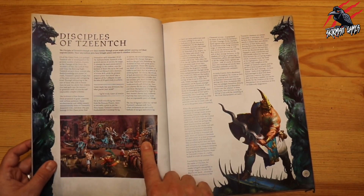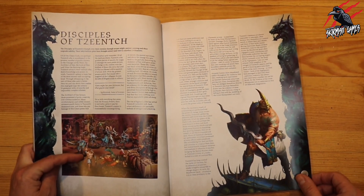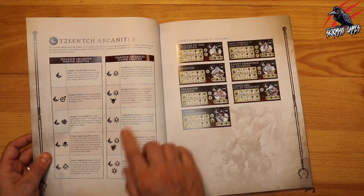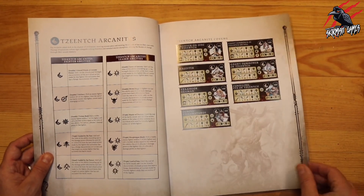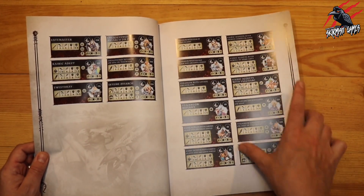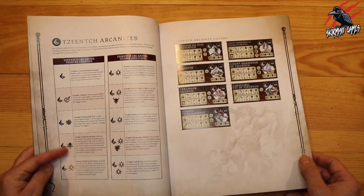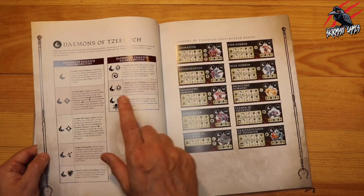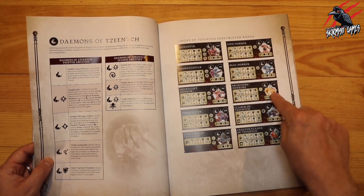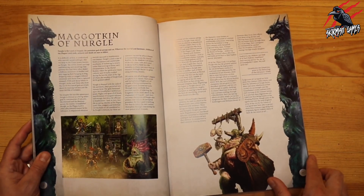Our Disciples of Tzeentch — these are great miniatures; I love these and can't wait to pick some up. I hope they bring out a Warcry warband for these next. We've got the abilities and fighter type cards, with the colors in these being fantastic — great for contrast paints as well. We've had the Arcanites and now we've got the Demons of Tzeentch too, with loads of options and loads of cards.